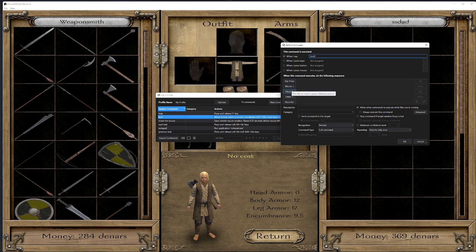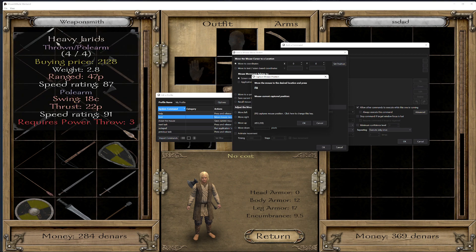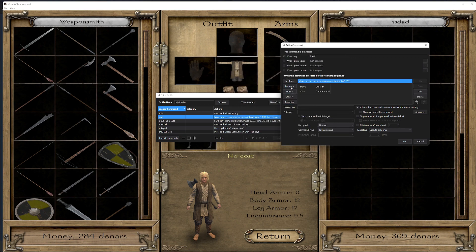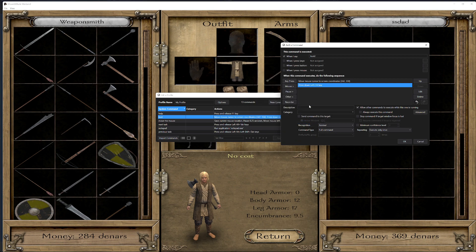So you click on Mouse, Move, Set Position — the hotkey is F8. You set it onto the square that you want to click on; it's going to depend based on your screen size. Then you go to Key Press, your left control button, because that's what you hold down for the quick move stuff. You set it to press keys — that's the same as toggling it on. Then you mouse left click.